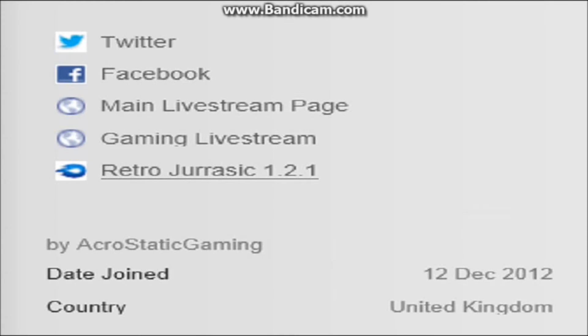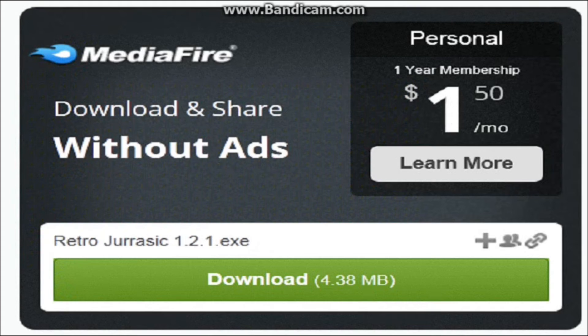Underneath the channel description you'll find the link which says Retro Jurassic, and it'll have the latest version. It's pretty simple and self-explanatory — you just click it and it will bring you to a really busy page, but in the middle it will have this box.